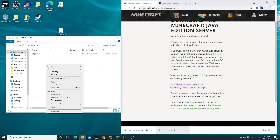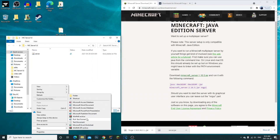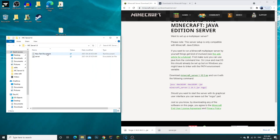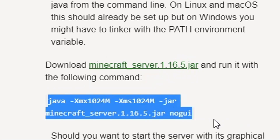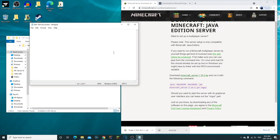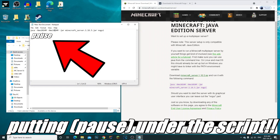Next, you're going to right-click, go to New, and add a new text document. You don't need to name it yet — just double-click on it. Then you're going to copy and paste this JavaScript right here. This is what you need to actually create a run.bat or start.bat file.